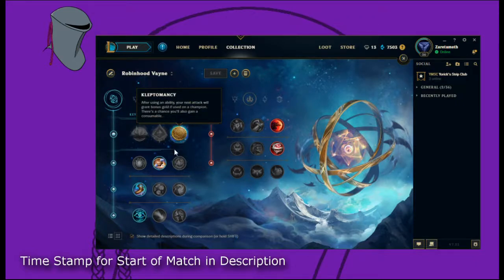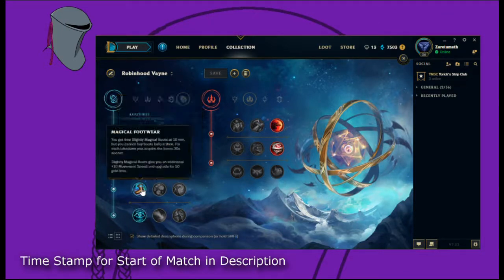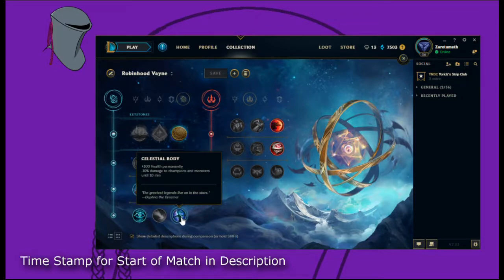So we got Kleptomancy, we got Biscuits. Biscuits are really handy, especially if you're up against a poke lane — and to be honest, most people in the bottom lane can poke Vayne. And then we got boots, because boots are free and nobody can get away. Then we got free stats, general CDR stuff, always handy. That's not really going to be particularly useful because it's only for movement-impaired people, and we don't want reduced damage.